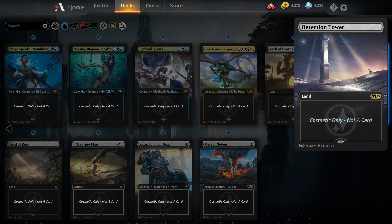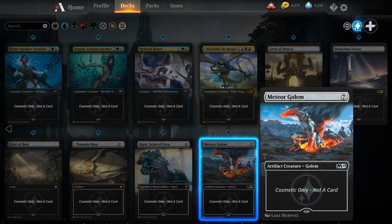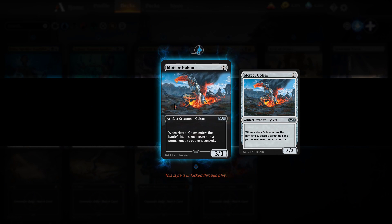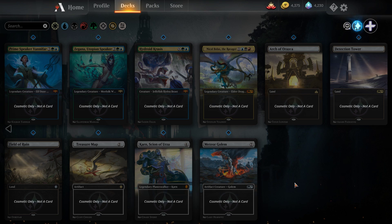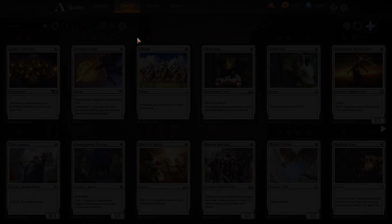Colorless styles include Arch of Orazca, Detection Tower, Field of Ruin, Treasure Map, Karn, and Meteor Golem — the colorless one you get in the tutorial. So yeah, I said I wasn't going to go through them all, and then I did.